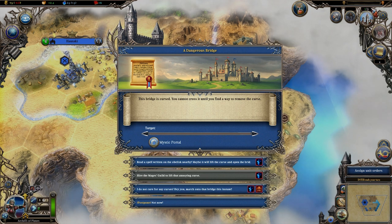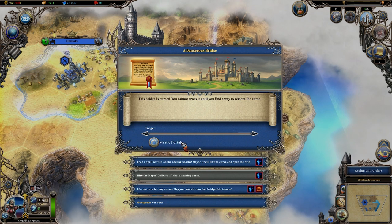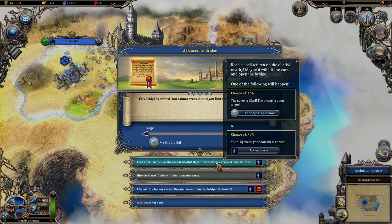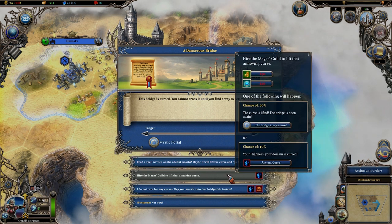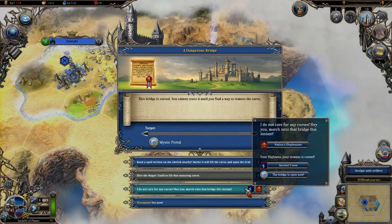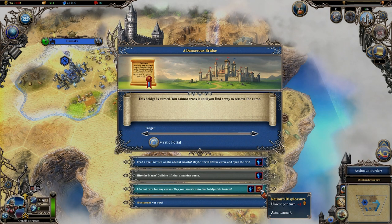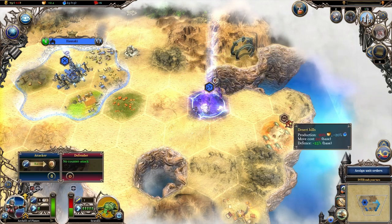I can read a spell written on an obelisk nearby - 50/50 shot of opening the bridge or cursing my domain for five turns with huge penalties. I can hire a mage's guild to lift the curse, which costs money and mana and has a 90% chance of success. Or I can march onto the bridge, which will definitely trigger the curse and give unrest for five turns. Or I can just postpone it. We'll wait until a bit later to get to the mystic portal.